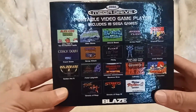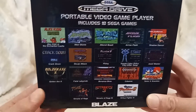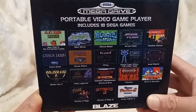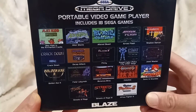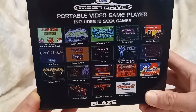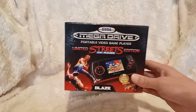Here are the games. The Sega Portable Video Game Player includes 18 games: Alex Kidd in the Enchanted Castle, Alien Storm, Altered Beast, Arrow Flash, Shadow Dancer, Crackdown, Decap Attack, Flicky, Cyber Police City Under Siege, Jewel Master, Golden Axe 2, Fatal Labyrinth, Bonanza Brothers, Columns, Sonic and Knuckles, Streets of Rage, Streets of Rage 3, and Virtua Fighter 2. Blaze — we like to get blazed, nice one guys.